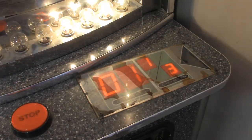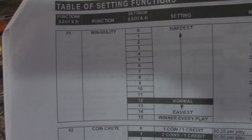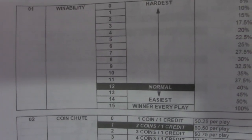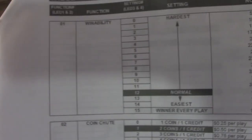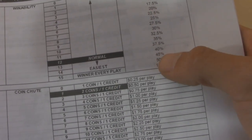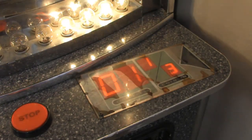For example, we're on number one which is the winnability function. There are 15 different settings — hardest is zero, winner every play is 15. I've tried that and it's really not winner every play; it must mean it's 100% skill-based. We're currently on section 01, winnability function, set to 13 right now, which is fairly easy — that's why I won in like three plays. According to the manual, setting 13 is about 45% winnability.